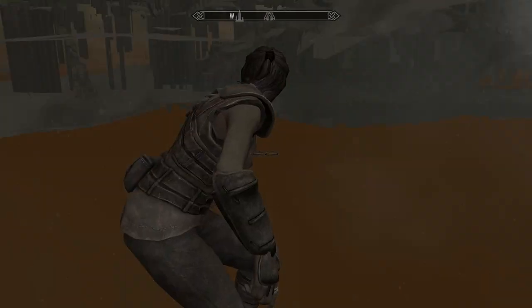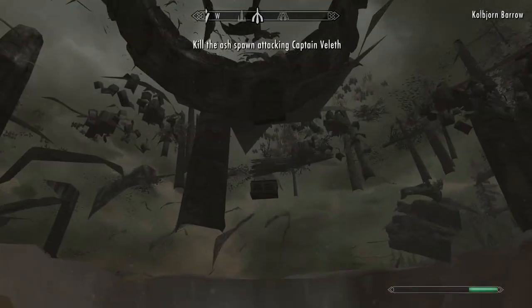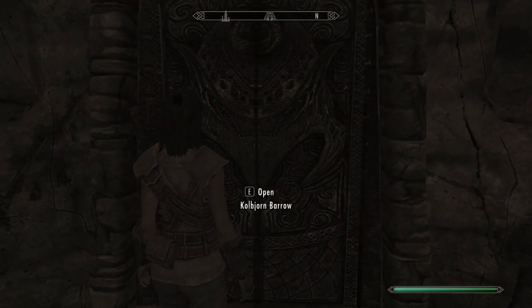You want to get as close to the barrow as possible, then switch to first person to cancel your momentum. But we're just short of reaching the door. Eating a netch jelly will paralyze you and instantly upwarp to the entrance. The door is unlocked, so you can head right on in.